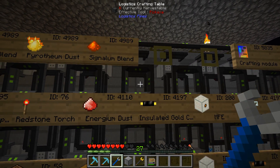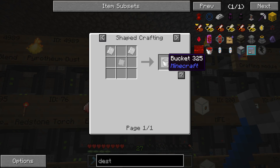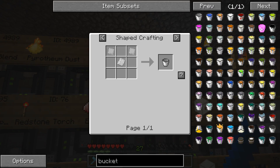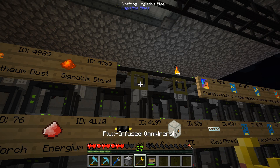I'm also going to tell this system how to make buckets in case we want multiples. I'll have to type it in — bucket — import. We're going to use the IC2 plates. Import.